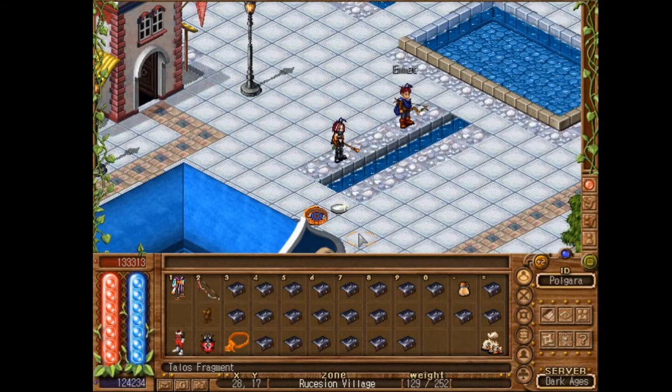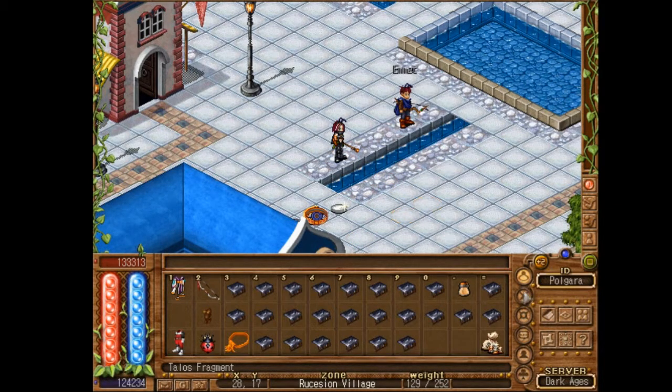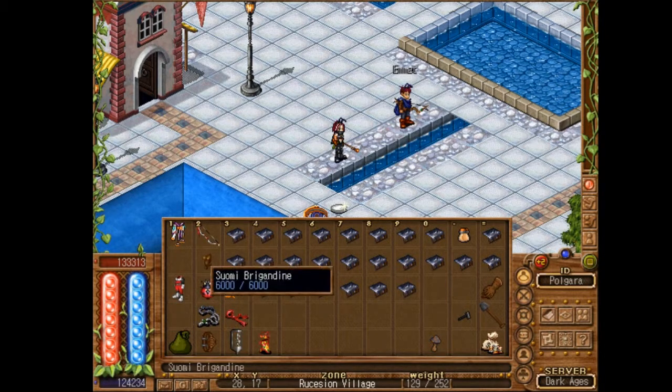In this short video I'm going to show you how to gem polish. This character is a rogue. I have all this raw talus fragments and raw talvanite in my inventory, so I'm going to move this and my bow out of the way.